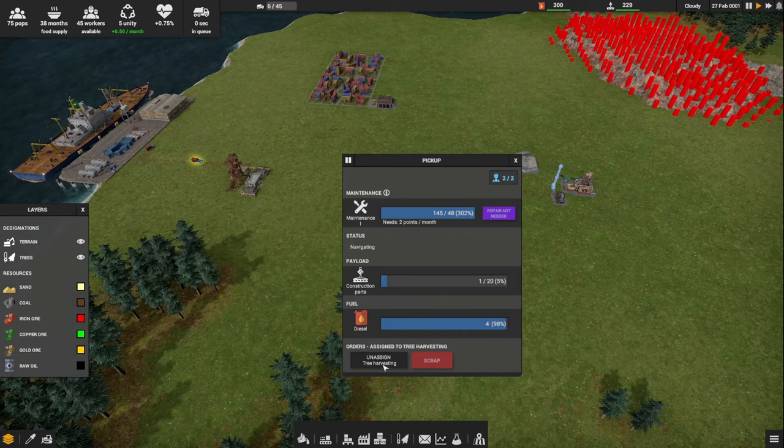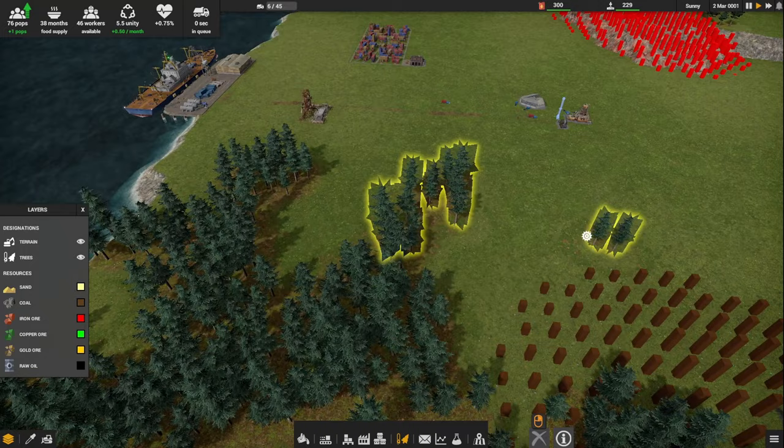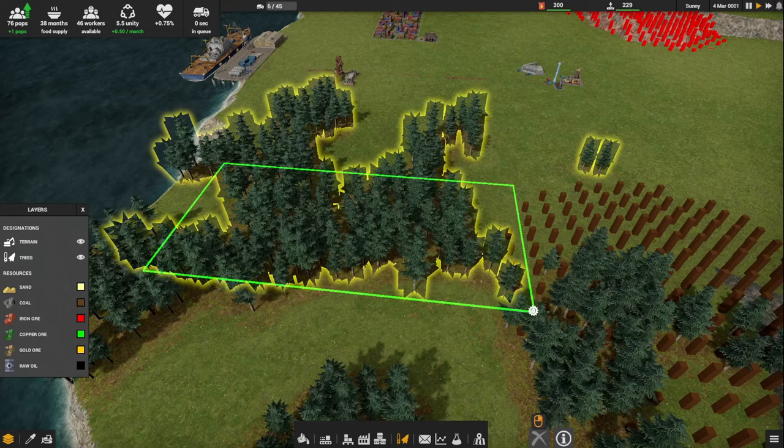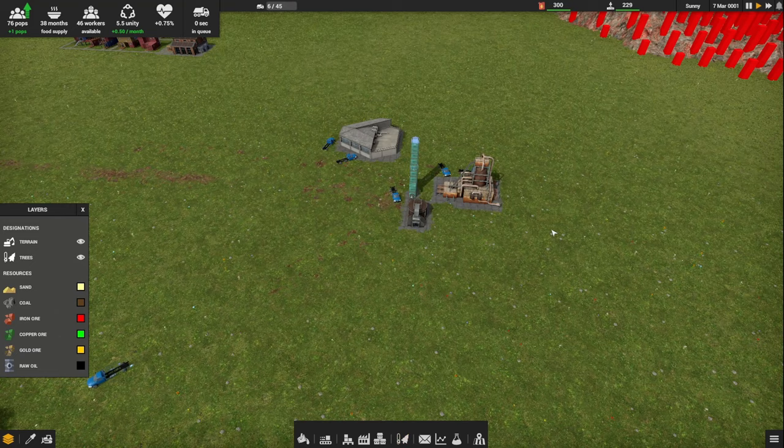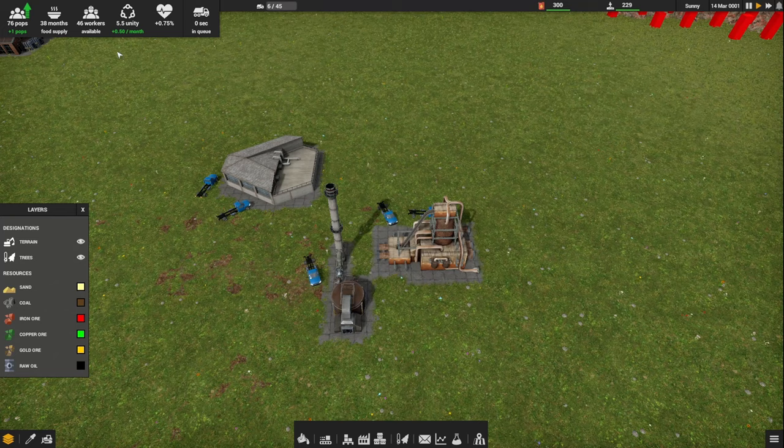All right, then we need to mark trees and assign a truck - let's see. Assign to tree harvesting, and then tree harvesting prioritization. This looks a little different but we'll mark some trees - all of this. In fact, we can mark a whole lot of trees and we'll see if we can get by with one truck doing it. Escape out of that - there's our smokestack. They brought the iron scrap it looks like. Let's take a look at the research lab - basic farming still going.